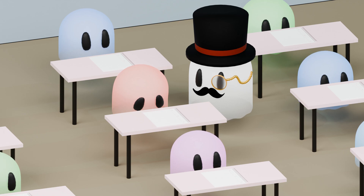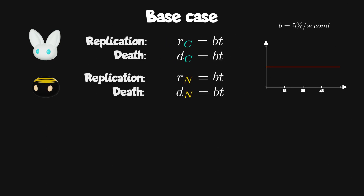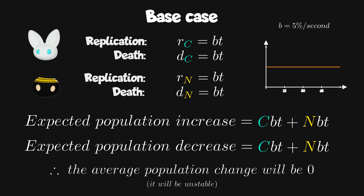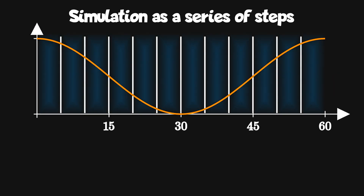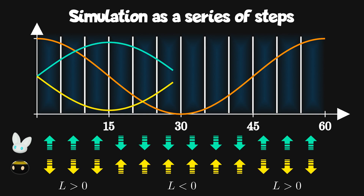Let's see the reasoning steps we could have followed to reach the correct answer. First, we could have looked at the base case without a day-night cycle, with replication and death chances constant at 5%. In this case, the population has an equal chance of going up and down, and there's no mechanism stabilizing the total population. If the day-night cycle is active, all the replication and death chances still average out at 5%, and since the two subpopulations are independent, we can reasonably assume that the population size will be unstable. Then we could have looked at the simulation as a series of steps — in each step, replicators with a higher replication chance than death chance will tend to increase in numbers, while those where death chance exceeds replication will dwindle. From this, we can extrapolate that we expect the populations to cycle indefinitely.